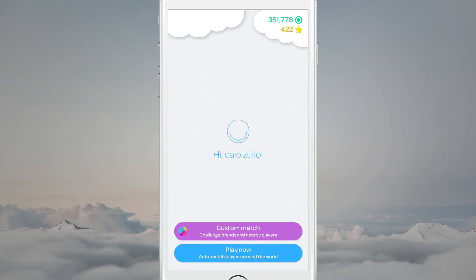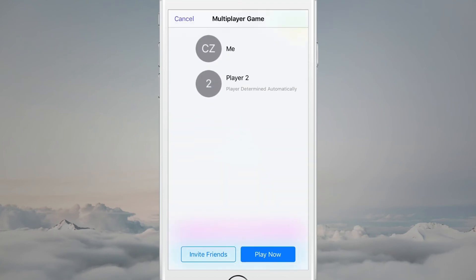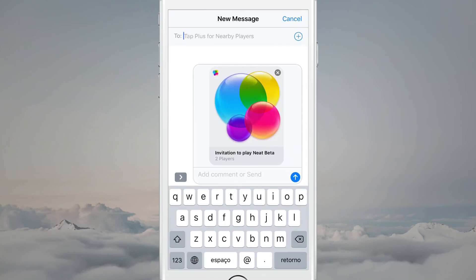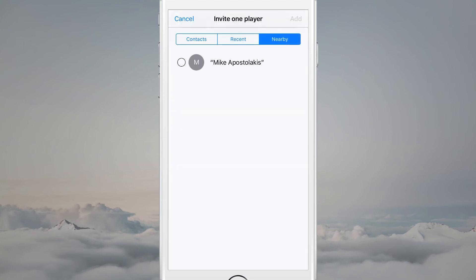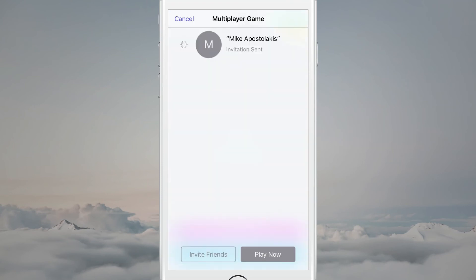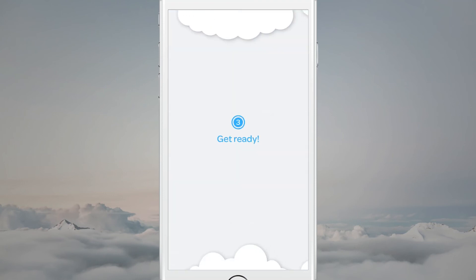Now I'm going to challenge you to show the custom match challenges. I can just press Custom Match, then Invite Friends. In this screen I can send an iMessage to my friends. If they don't have the app, they'll be directed to the App Store, and they can start the match automatically when they install it. Or I can press the plus button and invite recent players or nearby players. We don't require an internet connection to play with nearby players — we can use local area network or Bluetooth. So that means you can be in the tube and play against your friends. It just works.